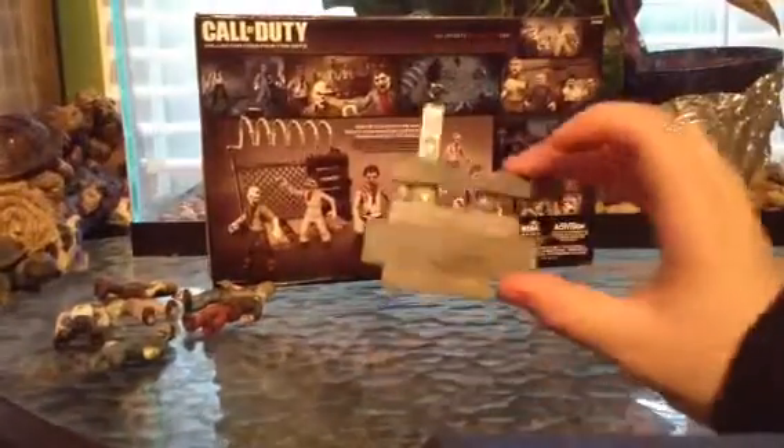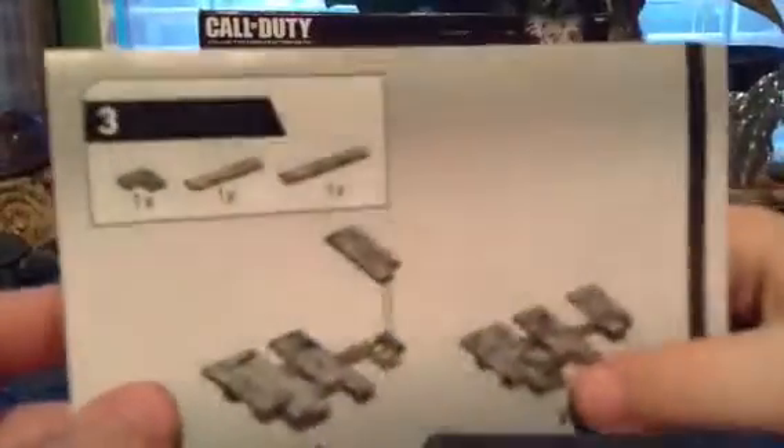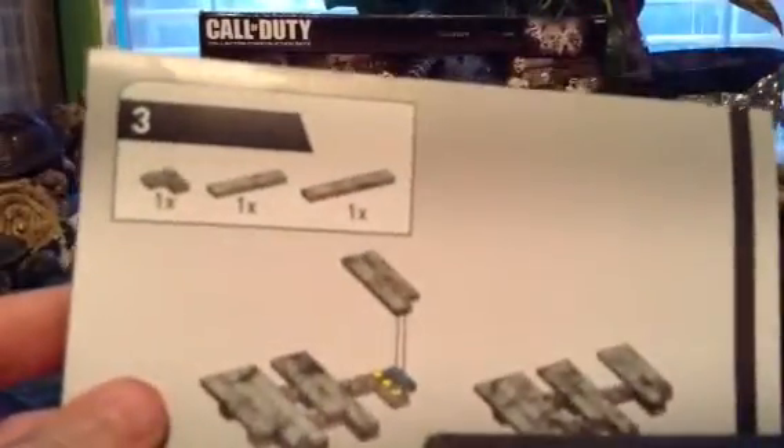There's his limbs, and there's his head. This is the zombie thing. Now step three - first off, we need a corner piece. Corner piece.